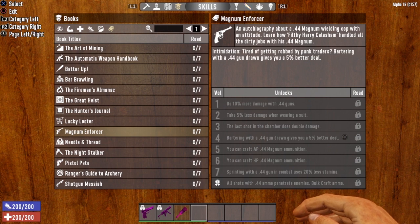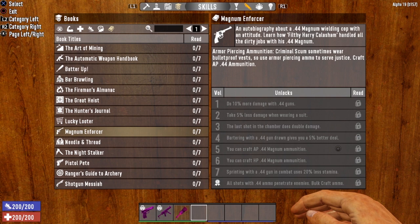Next up is Volume 4, Bartering — Intimidation. Tired of getting robbed by punk traders? Bartering with a .44 gun drawn gives you a 5% better deal. I like how it says a .44 gun, not a .44 Magnum. So if you have your Desert Vulture in your hand while bartering, you get a 5% better deal.